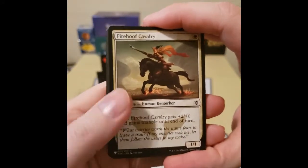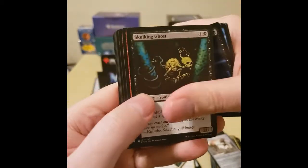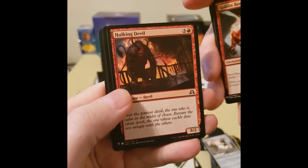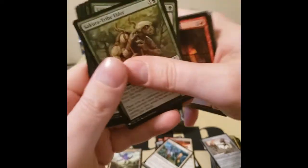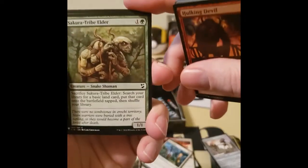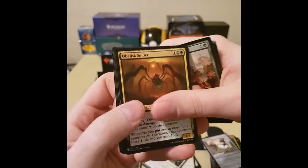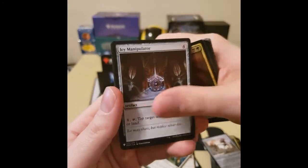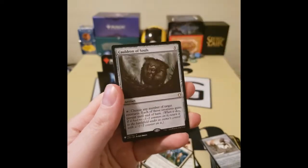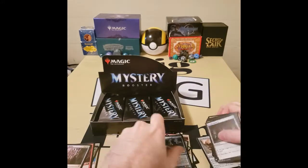I'm just going to blast through the Commons and Uncommons. Fire of Cavalry, Faithbear Paladin, Deep Freeze, Mana Leak, Clastra, Nightwatch, Skulky Coast, God of Hulk, and — this is Steve in Magic! You know how Minecraft... he plays Minecraft. Obelisk Spider — I love that artwork. Icy Manipulator! Phyrexia Metamorph, Cauldron of Souls, and a Foil Norns.